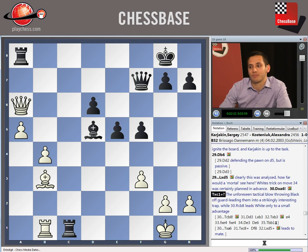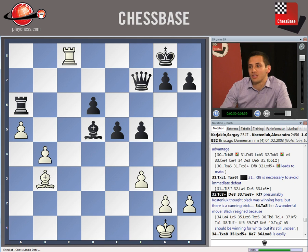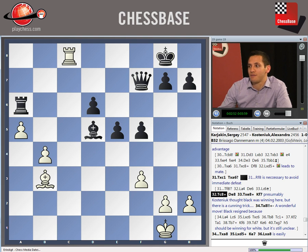Instead, Kosteniuk spotted a tactic — she thought she could get away with this idea. She would have seen the following moves, but there's a key twist, a sting in the tail that she missed. Rook C8 check, of course winning the Queen back. Now where does the Black Queen have to go? We've already seen what happens if Black goes Queen F8 — Black gets checkmated.